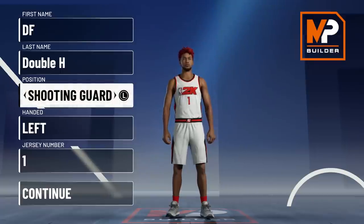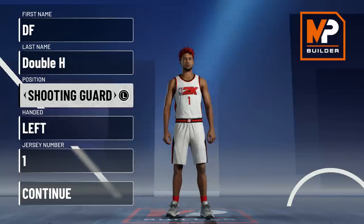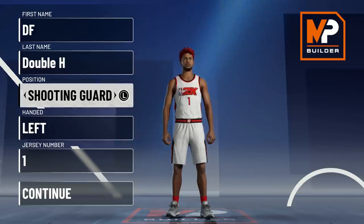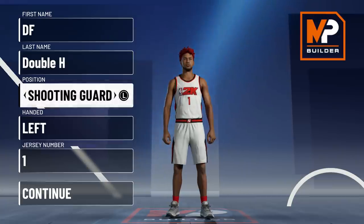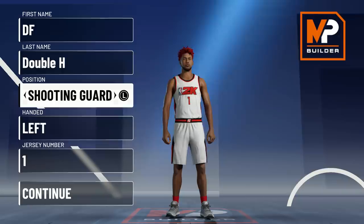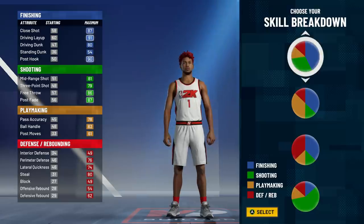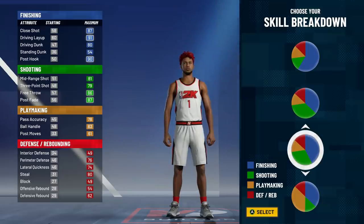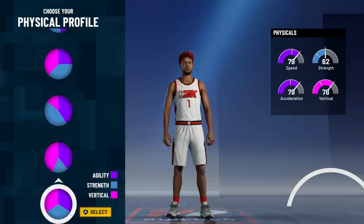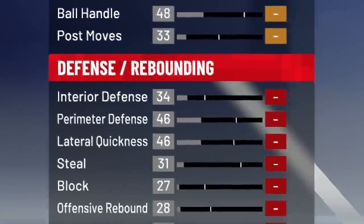We are in the player builder now. In my original build I picked shooting guard, but in the demo it gave you floor general and dimer — in the full game it does not. I need floor general and dimer, so I changed my build to a point guard. Still going left hand, number one, same pie chart — more blue, a little green — we're only getting Hall of Fame finishing badges with this pie chart.